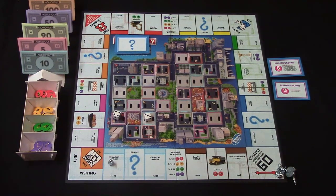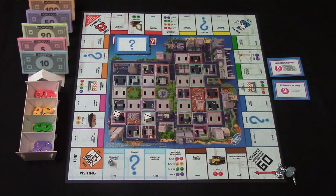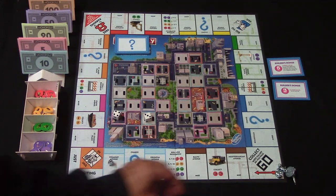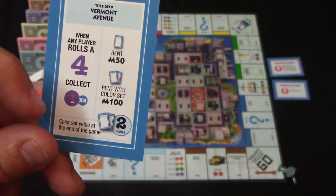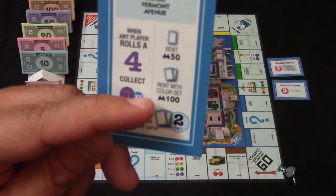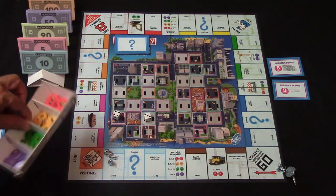If this property is unowned, as in regular Monopoly, you can go ahead and purchase it for the purchase price and then pick the property up. If you don't want the property it's going to go up for auction — bidding will start at $10 and increments can go up as little as $5. Whoever wins the auction picks up the property. If nobody wants it, the property simply stays where it is. If another player lands on a property somebody owns, they pay rent — for example $50. If that player has both properties in the set, they owe the higher color set rent amount.